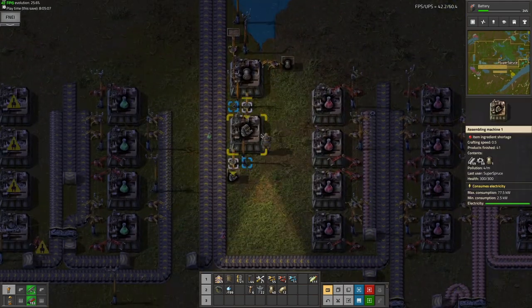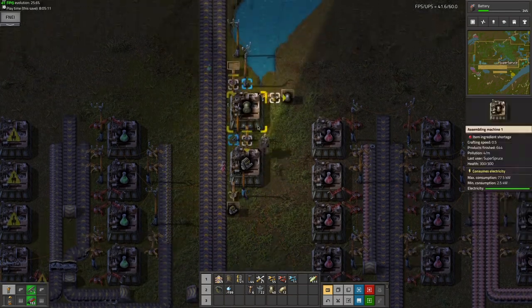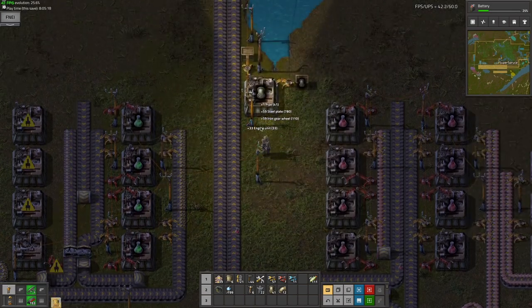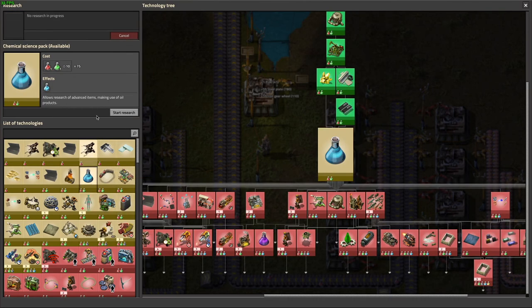I'm going to want engine units — more than just this non-automated engine unit thing — because we need automation for this if we want to make blue science. At this point I can just cancel the research; it saves the progress so I don't have to worry about that.